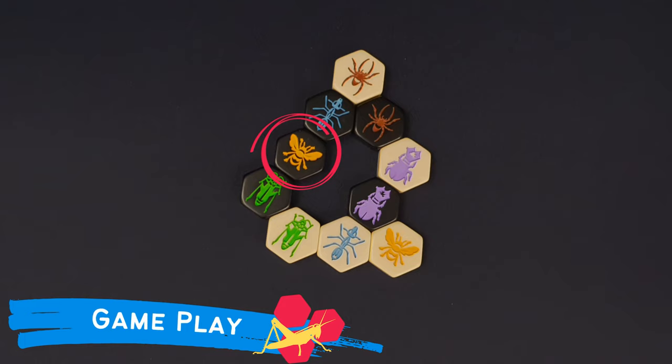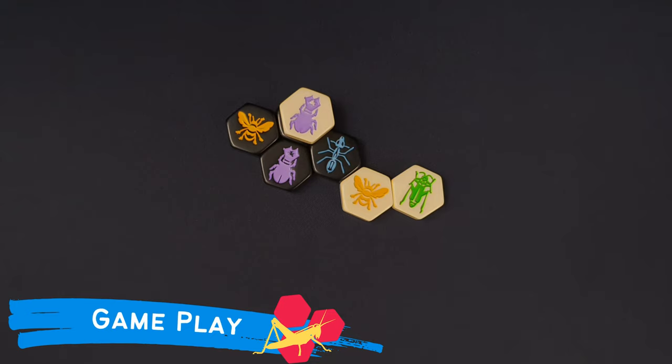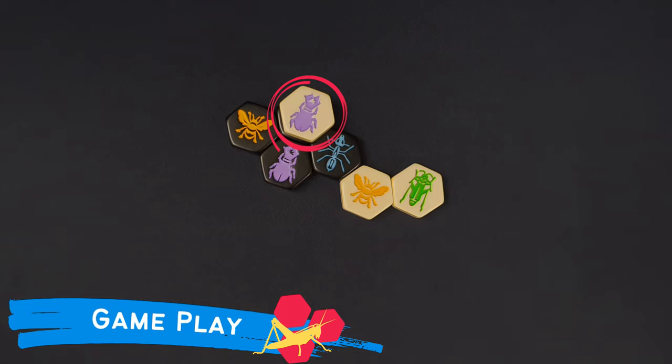Queen bees can only slide one space per turn. In this case, it could only move to the following places. Beetles can only move one space per turn. They can also climb on top of any adjacent tiles, leaving that piece immobilized until the beetle moves away from it. When placing a new tile next to a stacked beetle, we must take into account the color of the visible piece, that is, the one on top. In this case, we have a white tile at the top of the pile. Therefore, only the player using the white tiles could put new ones around the pile.